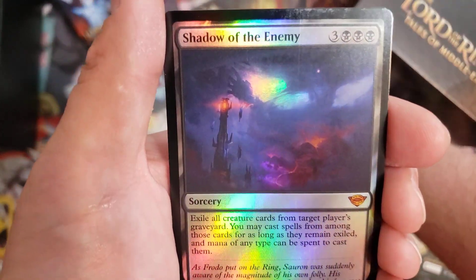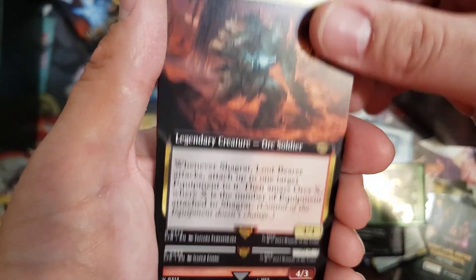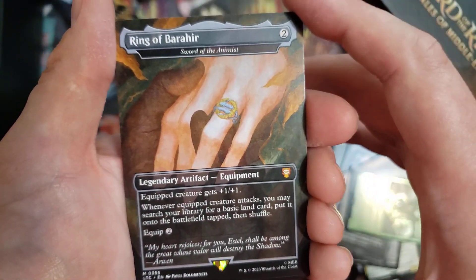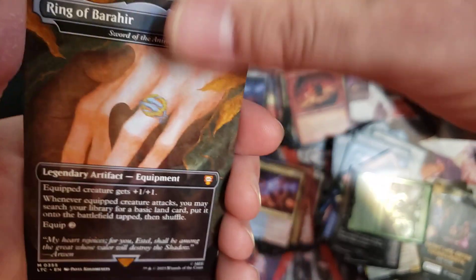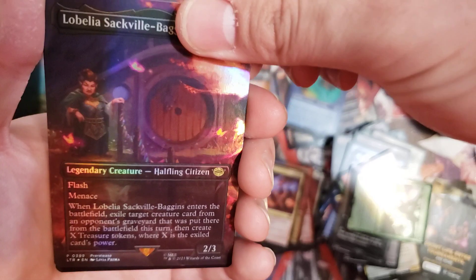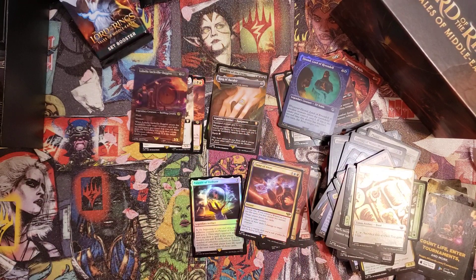His first card is a Mythic — Shadow of the Enemy. Pretty sweet card for Commander with definitely some awesome art. We've got a rare Shagrat. Got a Commander rare — Gwaihir, Greatest of the Eagles. There's your Eagle Tribal Commander. We've got a Gimli, Counter of Kills. We've got Sword of the Animus — one of the cheaper box toppers in non-foil, but it's a Mythic. Then we've got Bilbo, a Foil Uncommon, a Foil Scene Rare — Lobelia Sackville-Baggins — and the token. Not bad. He got two Mythics in his Collector Booster, and one of them being a Box Topper — wasn't foil though. I haven't personally seen any of the Rainbow Foil Rares or Mythics opened from these, but maybe there's better luck in just getting an actual box.